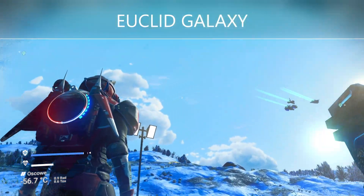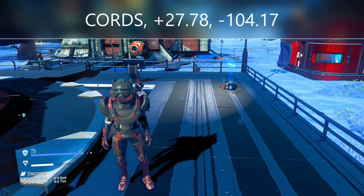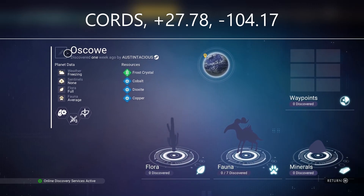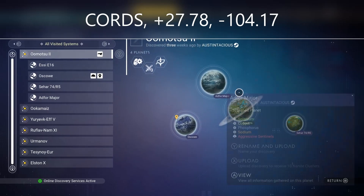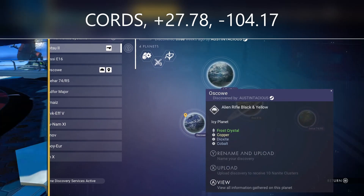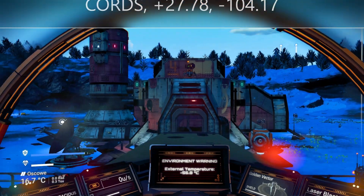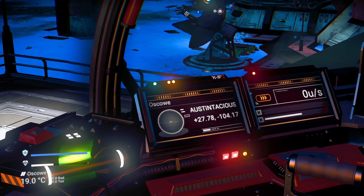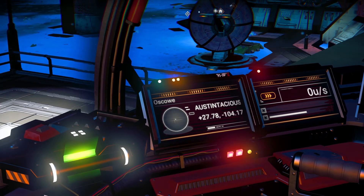This is going to be your portal planet — where you spawn — called Osco or Oscal. As soon as you get through the portal you'll need to reload a save on this planet. I'm at the minor settlement now. The coordinates are plus 27.78 and minus 104.17.